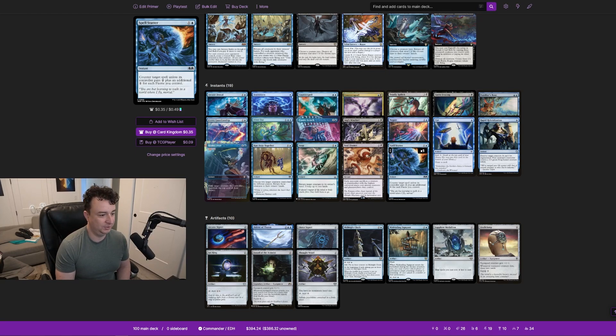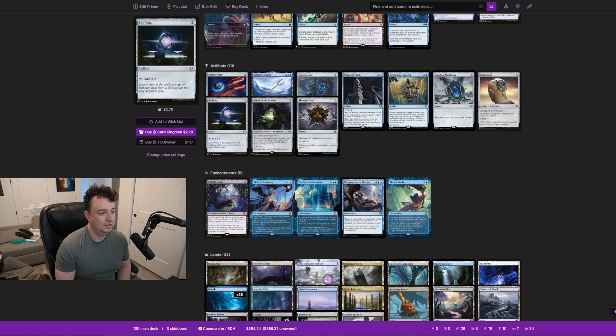Spell Snarl counters target spell unless its controller pays two plus one additional mana for each fairy you control — very on theme. We don't have a lot of ramp so we have several mana rocks.